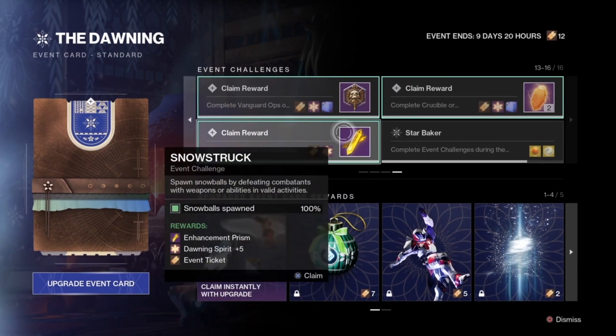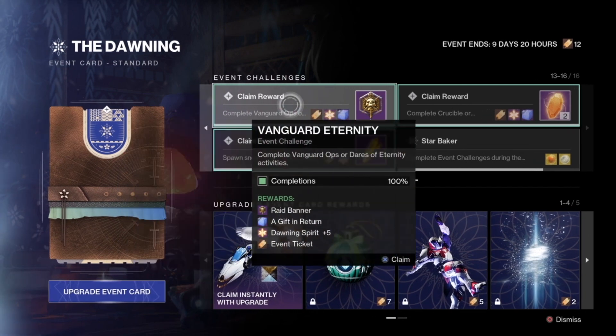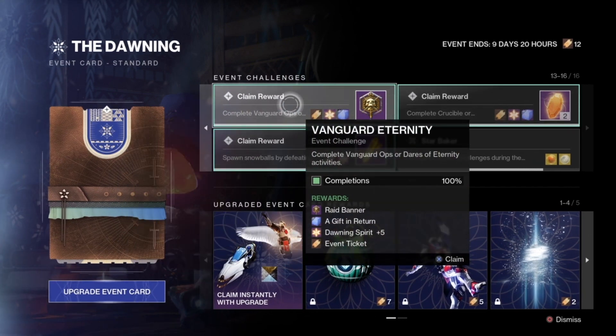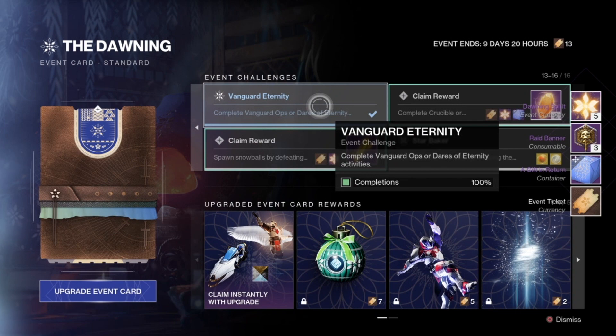For the last three challenges, first is Vanguard Eternity, where you complete Vanguard Ops or Dares of Eternity activities — about 20 total. You can mix them up; you don't have to do 20 of one type. By completing this, you get 3 Raid Banners, a Gift in Return, 5 Dawning Spirit, and a Ticket.